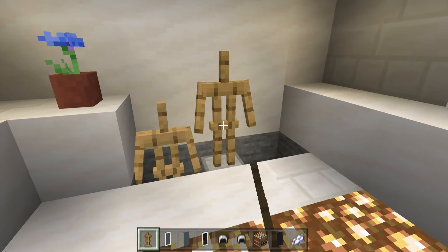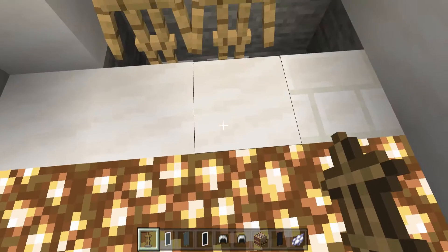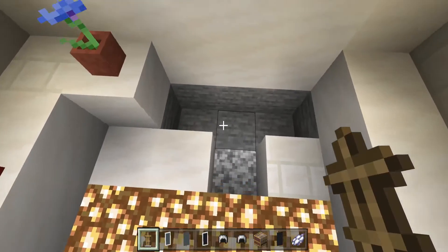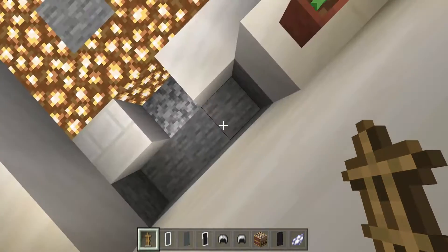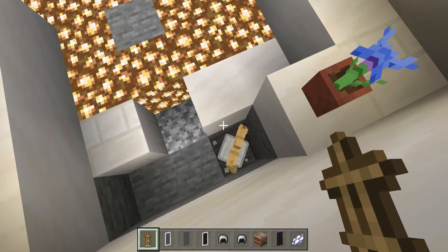Now we are ready for our first step. Place down these armor stands, but we need to make sure these armor stands are placed backwards.